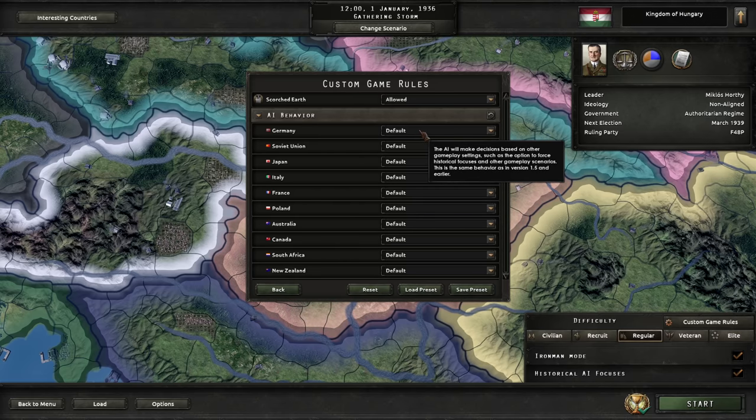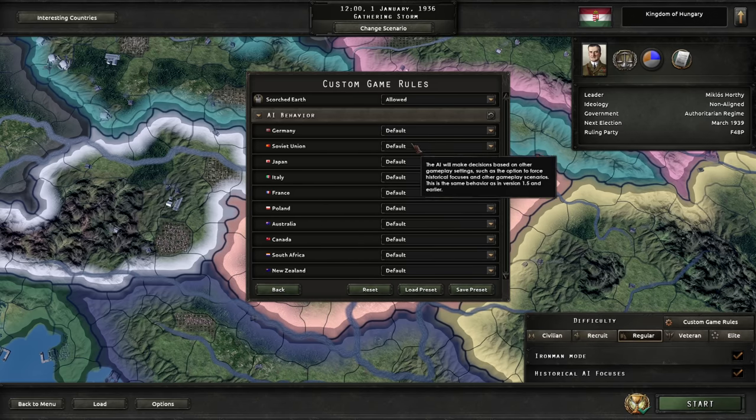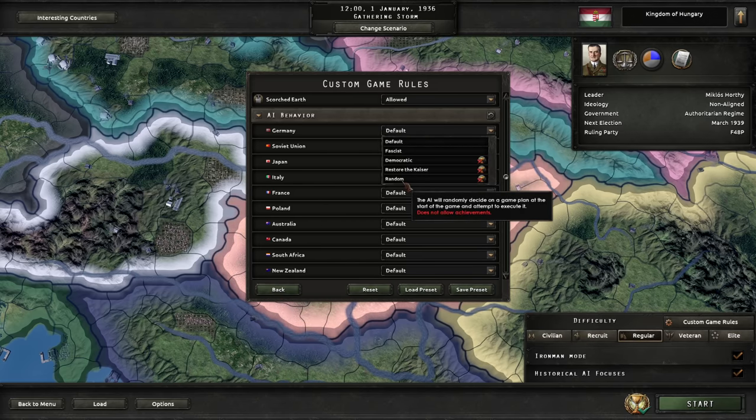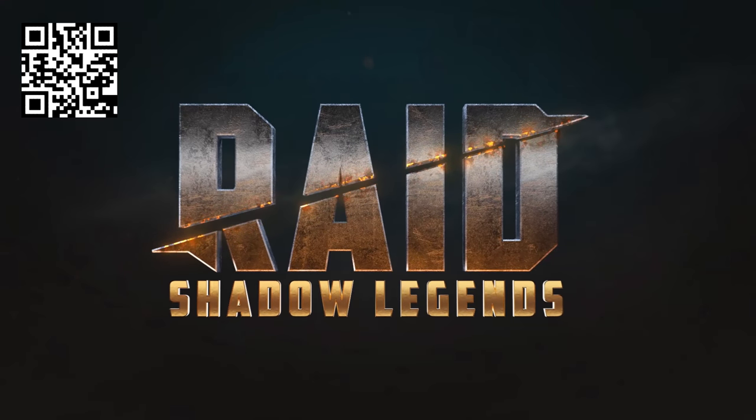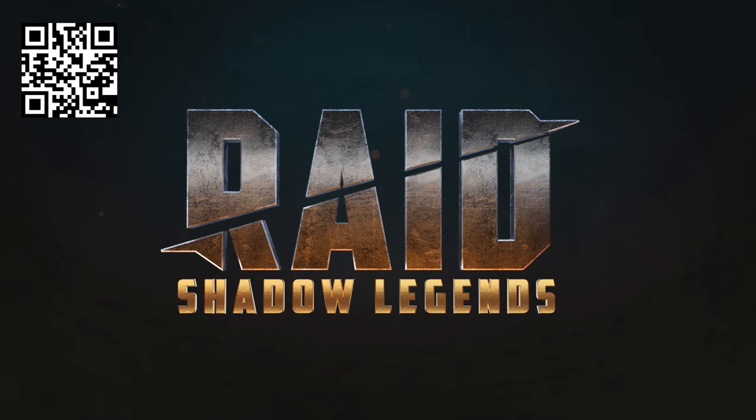Thank you to the person who pointed out in the comments that un-checking historical is not the same as setting random. But before we begin, we have a returning sponsor today. This video is brought to you by the one, the only, Raid Shadow Legends.